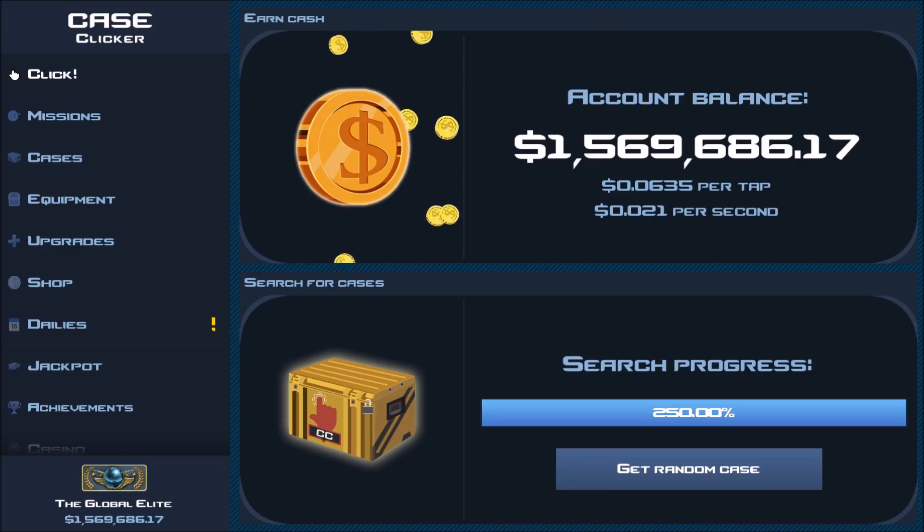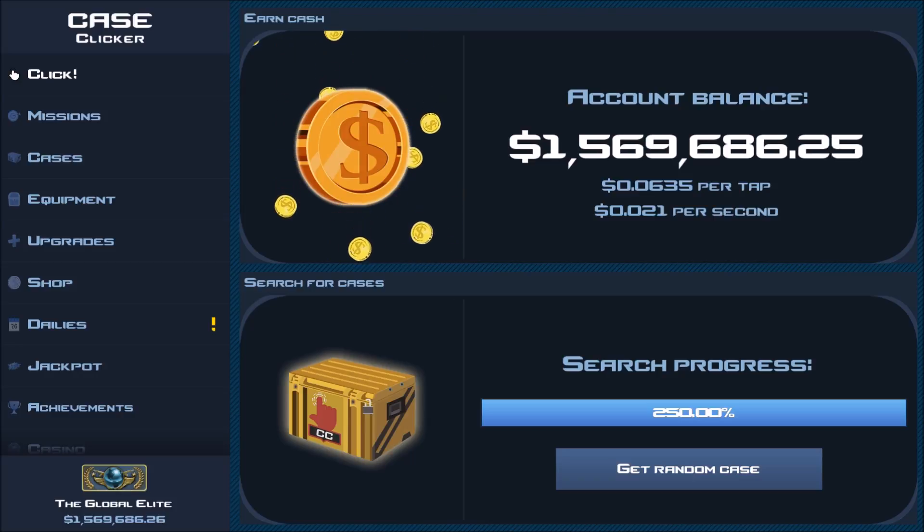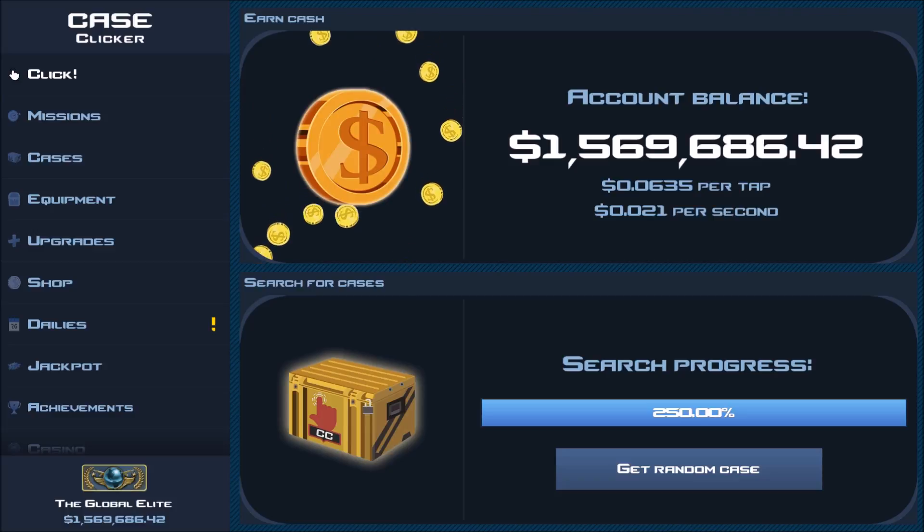Hey, what is going on guys, it's your boy Tucker. Coming in the next update, in the first half of July, there will be stackable items as I talked about in a video a couple days ago. And just released two hours ago: equipment categories. I will show the picture now to get a picture in your head.